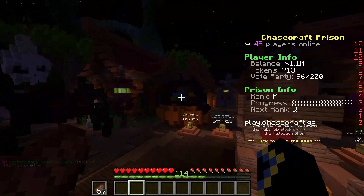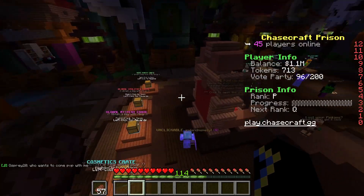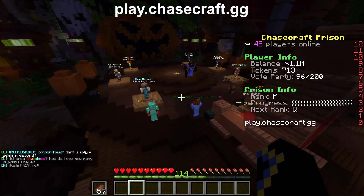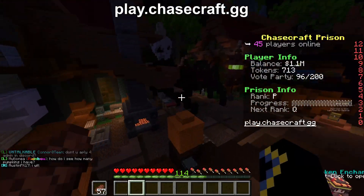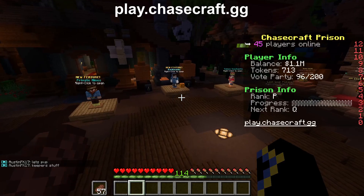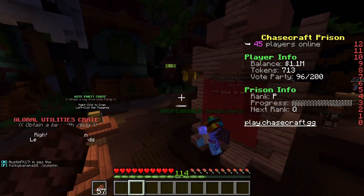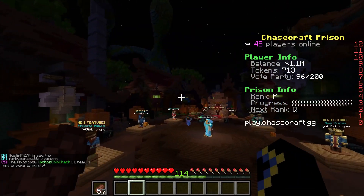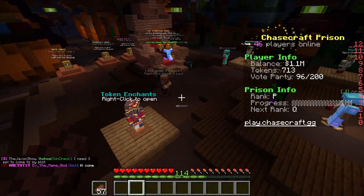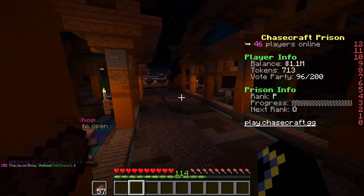So that's Prisons — how you get money and progress. It's an amazing server. Join at play.chasecraft.gg. You'll also get a chance to meet Unspeakable Gaming and his friend ASWD on the server. On your plots you can build shops and trade with villagers. ChaseCraft for life!